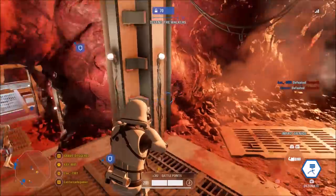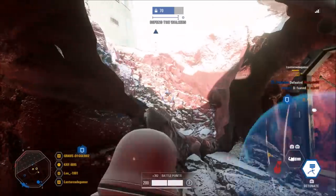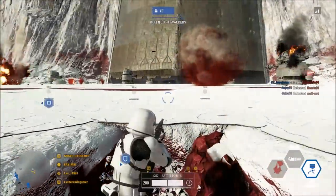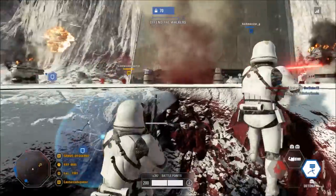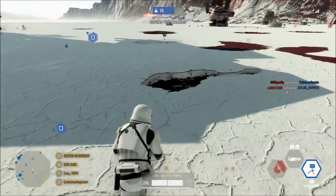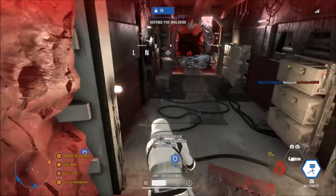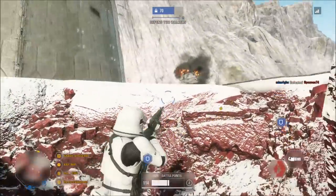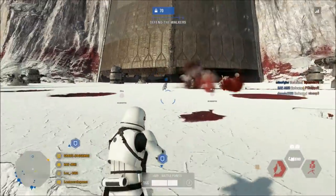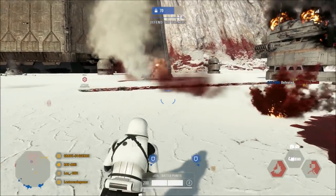The DC-15LE is a weapon I really like in the heavy class, but it was always frustrating to use because once you put that zoom attachment on, you never had any crosshairs when you ADS'd. Hopefully that has been fixed. They also made some visual and animation fixes on a few different things with some skins, and they fixed an issue where the roof of Kamino was allowing players to jump out of the map.